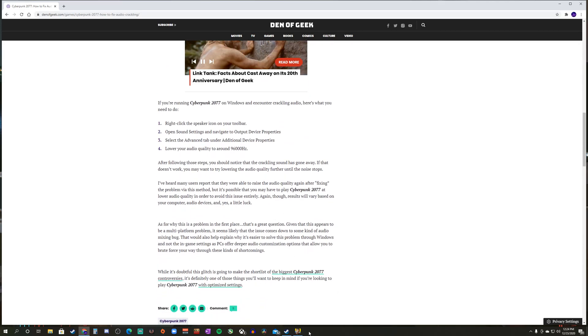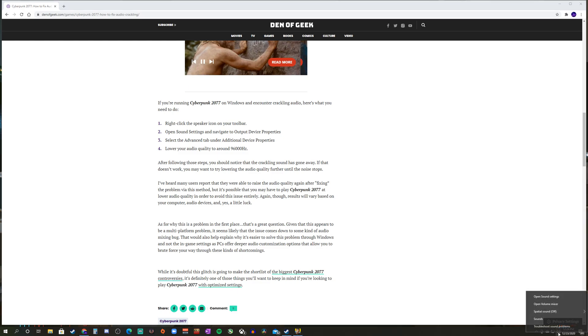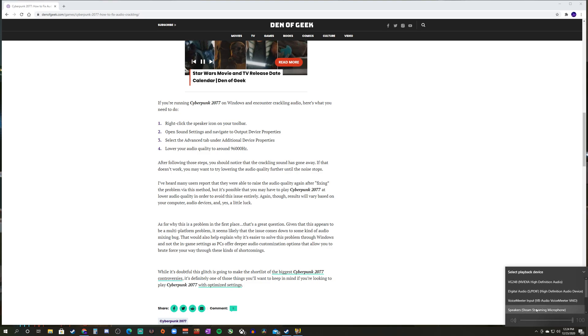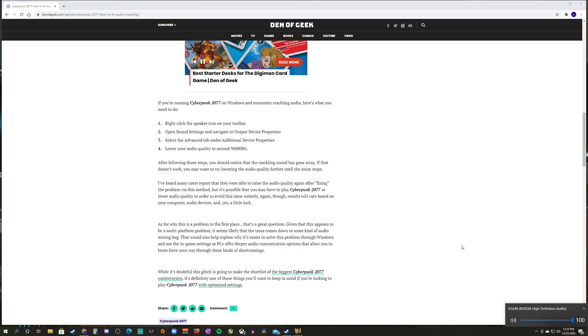So I'm going to show you my solution that works every single time for me, which I eventually just tried and it worked. If you click on your little speaker icon, you get to your audio outputs menu, and this is currently my audio output. I have other outputs available, like I could select one of my monitors as my audio output.